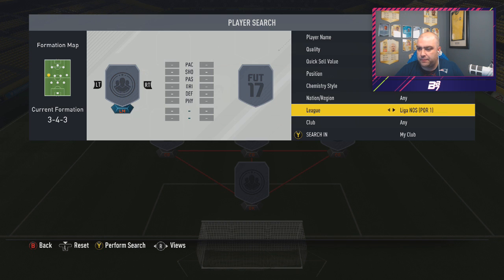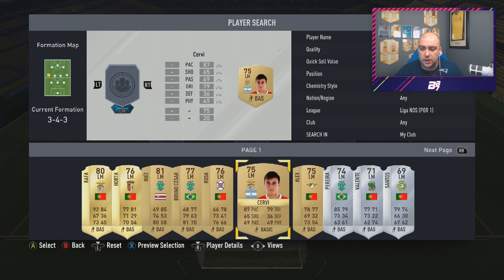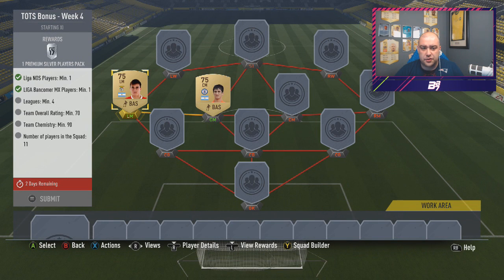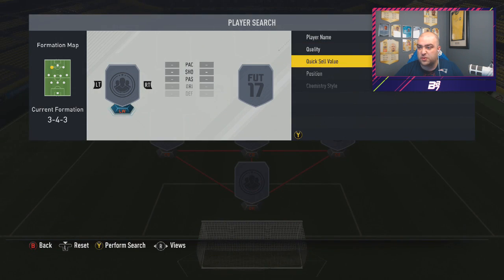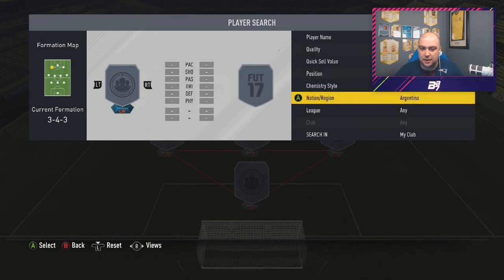Can't seem to find Liga Nos - there it is. Left midfielder, have we got an RG? We have, we'll go with him. So that's two players, leagues four. We're just going to build an Argentina team for this SBC, get rid of some of the non-rare players in the team.